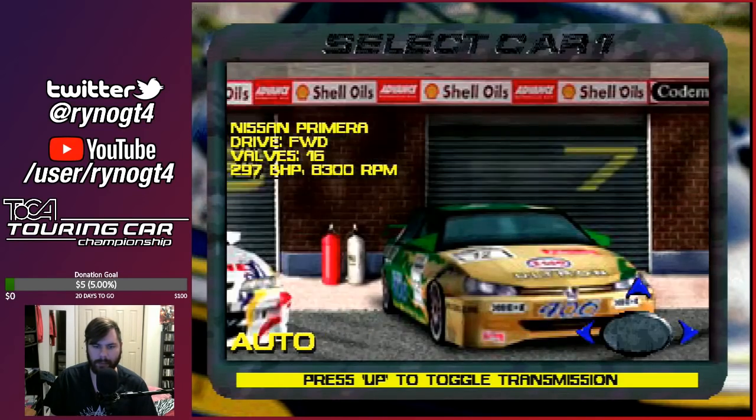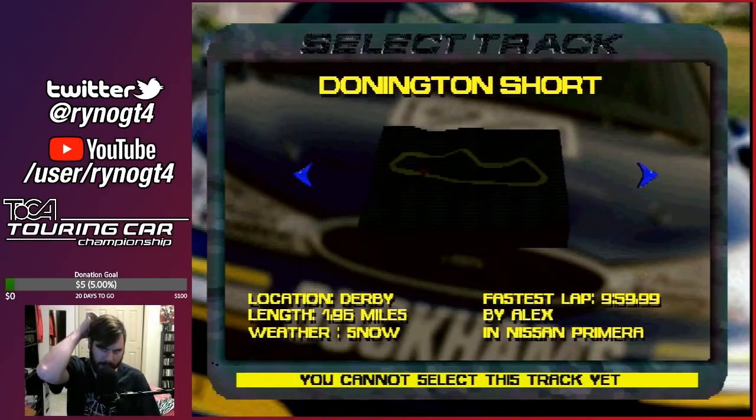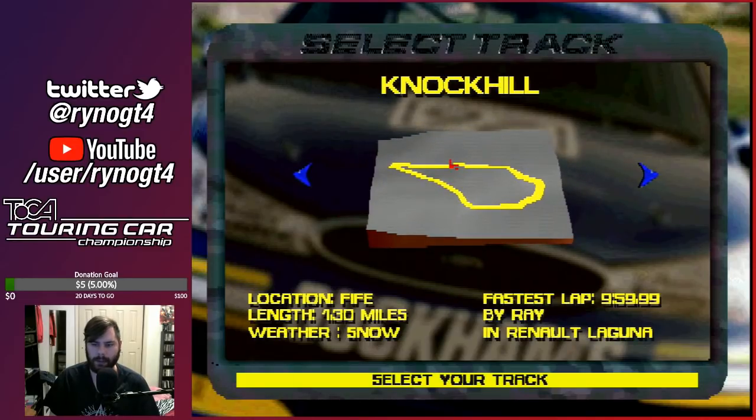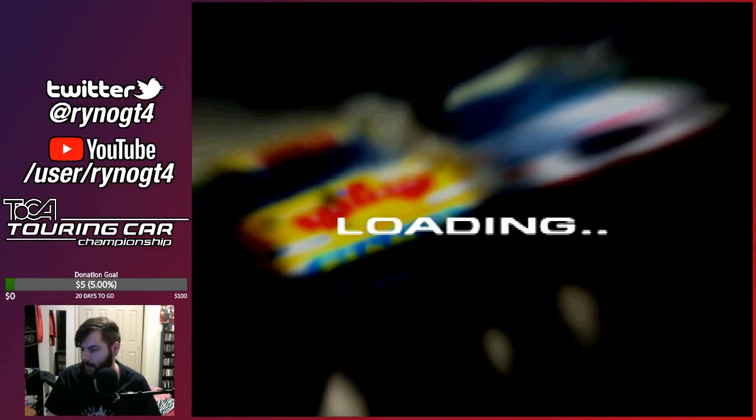I know I'm enabling a lot of cheat codes here, but I will explain what they are as we go. Some tracks are now disabled because of CM Copter, which I'll explain in a moment. But first, we're going to go to Knock Hill and show off all our new codes.